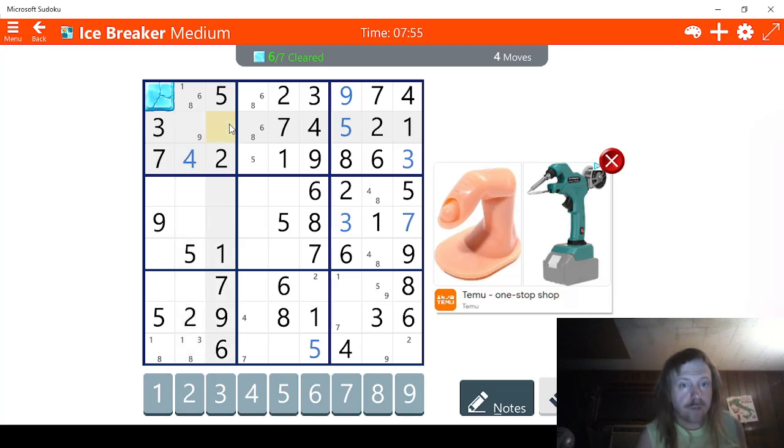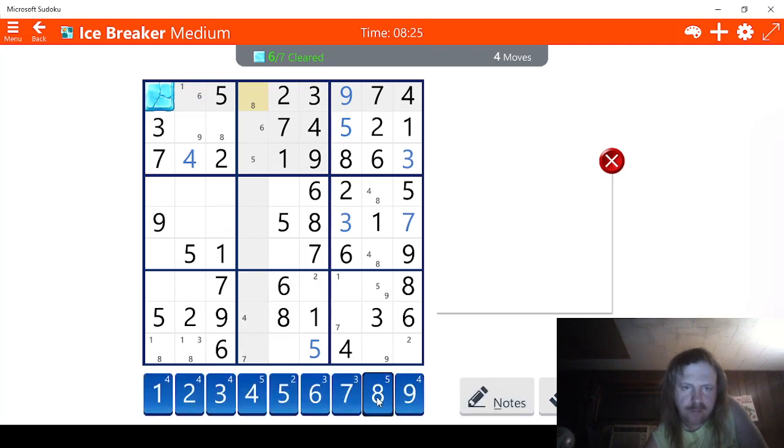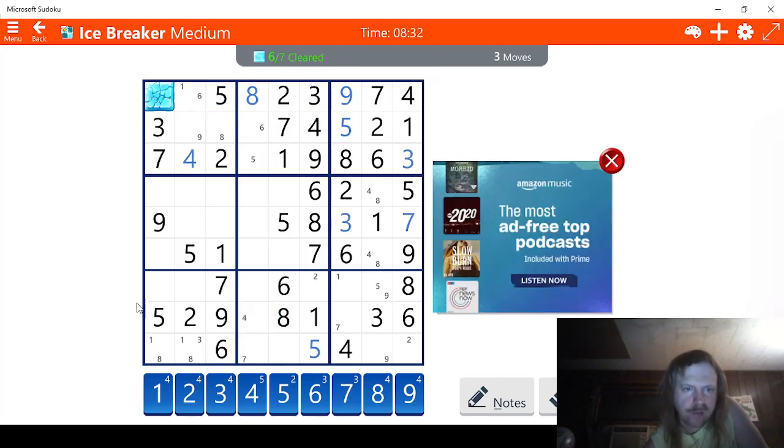Six or eight. Oh, this has to be eight — this definitely has to be eight. So this is eight. That means this can't be eight, that means this can't be eight, that means this can't be six. This is one, six, one, six. That narrows it down, which helps us a little bit. We can at least hit it once — best we can hope for. So this is one or six, and this is one or six. We just need to figure this out. Nine, eight, seven, six — we're missing a five. This has to be the five right here. That means this has to be four.